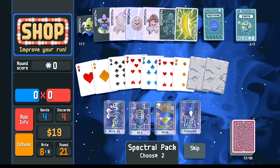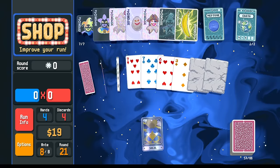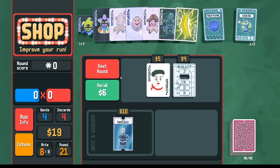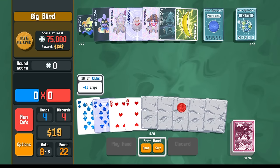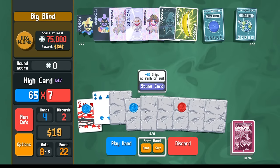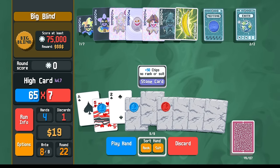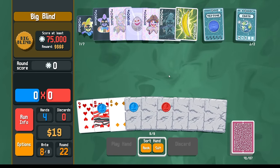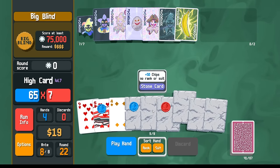We've got the get-rid-of-all-the-jokers option and the suit conversion. Let's go suits. Really what I want is this red seal. Go next. We got the red seal in our hand — let's discard everything else, show me my gold card. Got the blue seal — still looking for the gold card. One more time. There we go. I should have thrown away more stone cards, because I know three stone cards already wins because of the half joker. That was actually a misplay — should have been doing that this whole time.